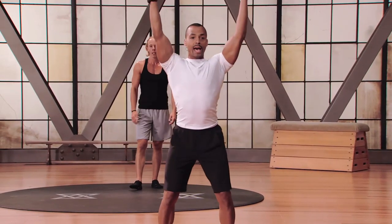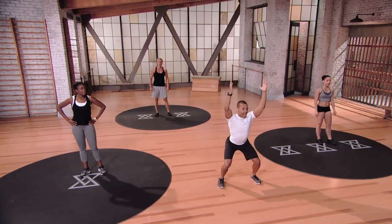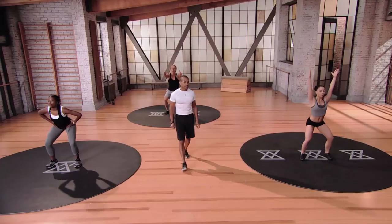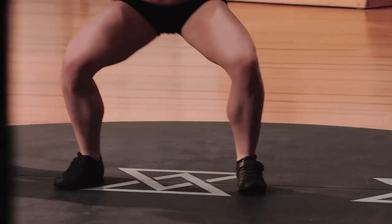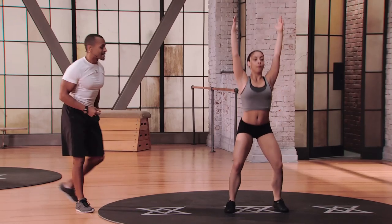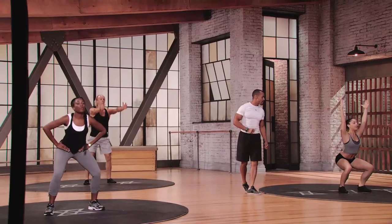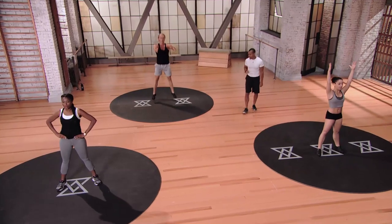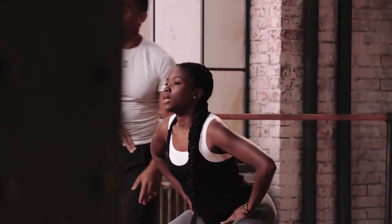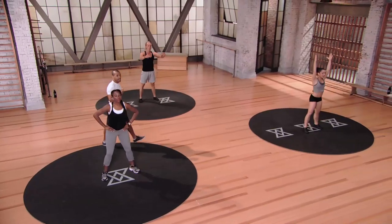Squat jumps — hands above the head, down for two seconds, one, two, hold for one, jump up, reset your position and repeat. Three seconds until we start, two, and one. Nice and controlled — let's see that height. Think about basketball: you're jumping, you need to get some height. When you reset each time, you can reload those muscles, use that recoil energy. Mod 1: you're still jumping, just not going as deep, still ending off the toes, hands around the hips. Last two seconds — and one.